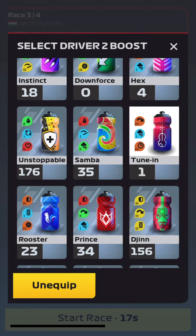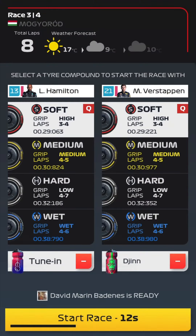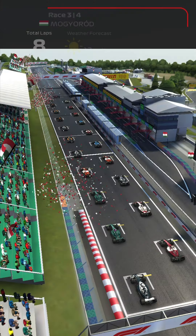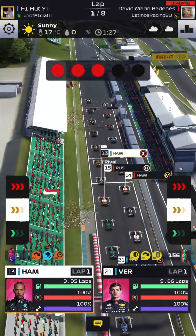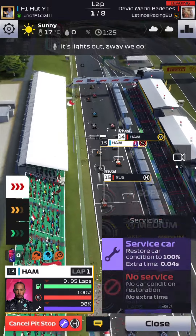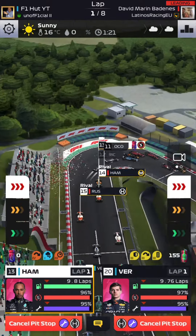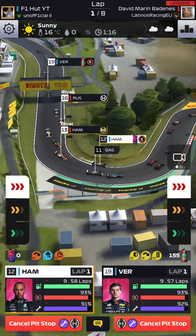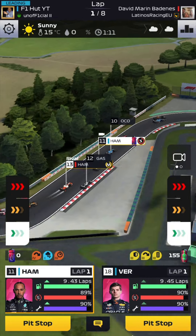We've finished this boost and only have one remaining, so let's use it for Max. I'm going for a one-stop strategy — start on the soft compound, go for four laps, pit for a new set of mediums, then push to the finish. Probably the best strategy for Max at the moment, though three laps on softs is also worth considering.